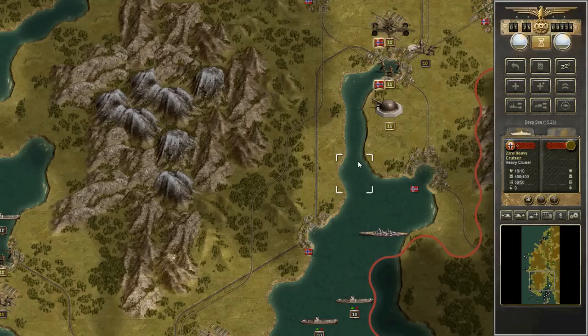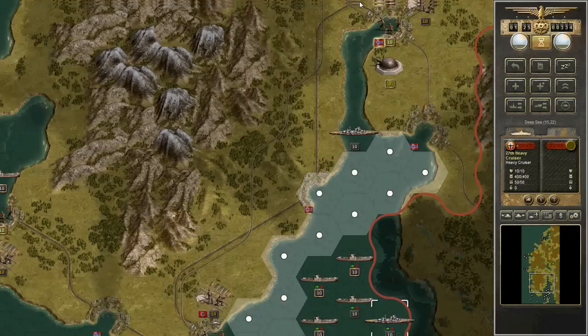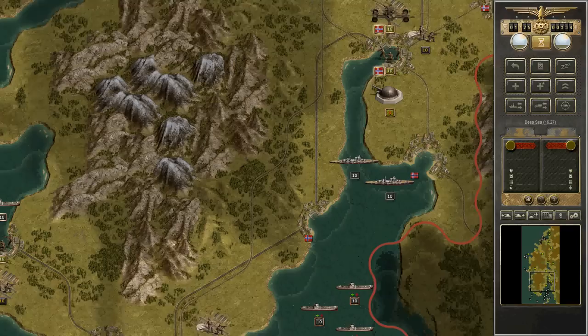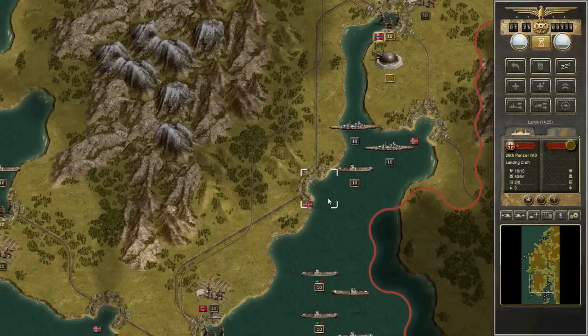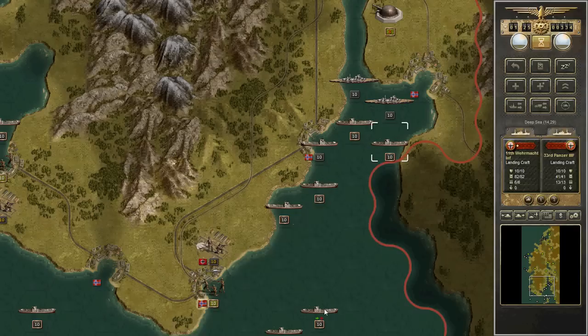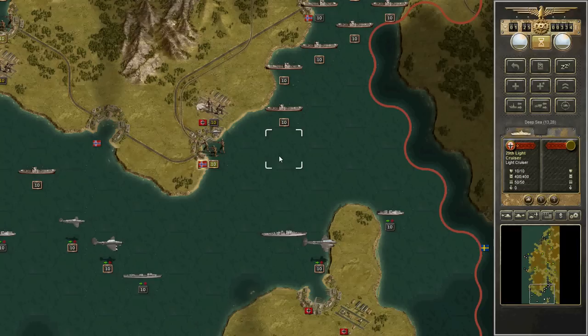There are enemy forts in the south. Forts will fire back at ships, although not necessarily in the turn that you shoot on them. There was a German heavy cruiser during the invasion of Norway, historically, that was sunk by Norwegian forts near the city of Oslo. The German cruiser was actually carrying the puppet government the Germans were going to essentially run Norway with. They weren't anticipating being sunk, and it really put German rule in Norway back a bit.